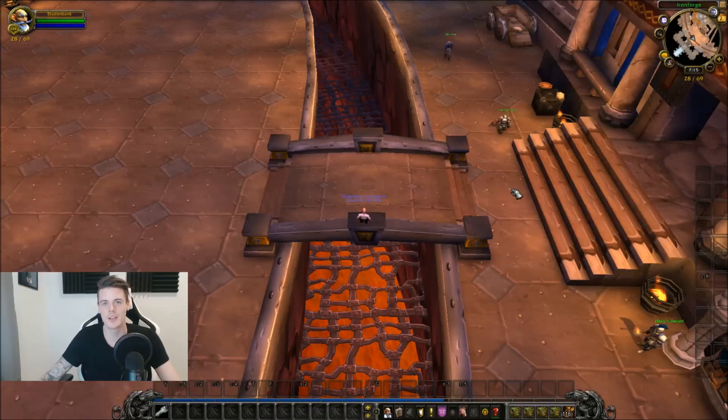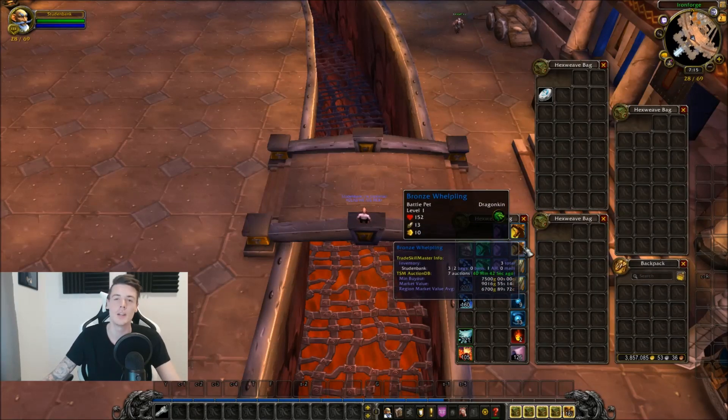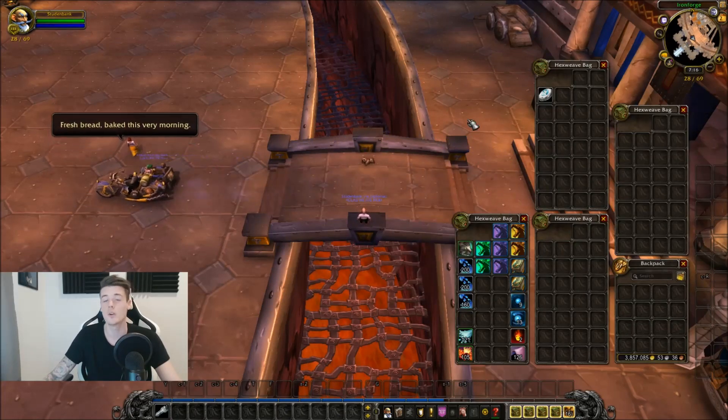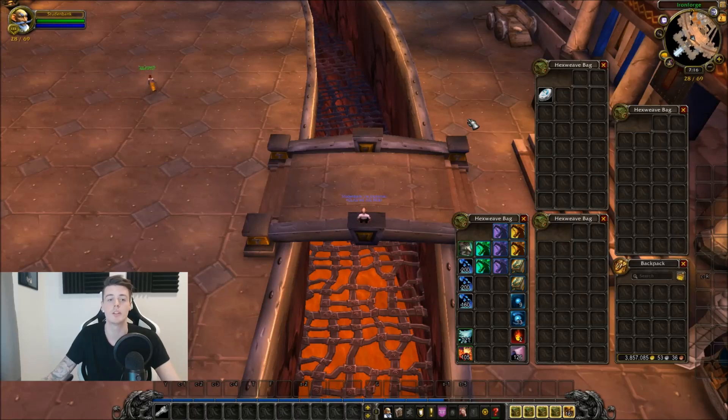Welcome back to another video. In this video we're going to do another group farm, and this one is insane — it's a lot of fun. We're going to farm for the Bronze Whelpling. As you can see when I hover over it, it has a market value of 9,000 gold, regional market value EU for 6.7k. They can go for more and they can go for way less — some realms are like 2k gold each.